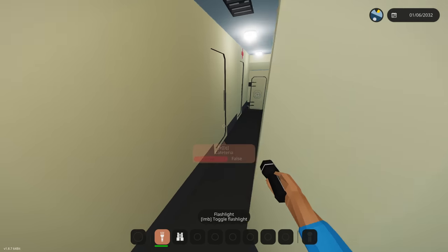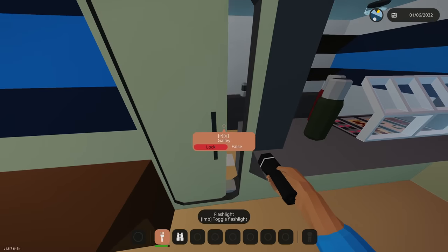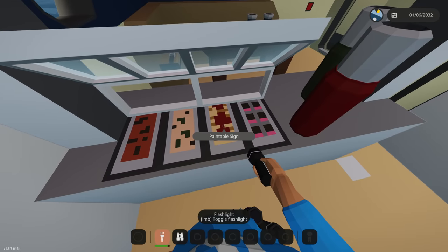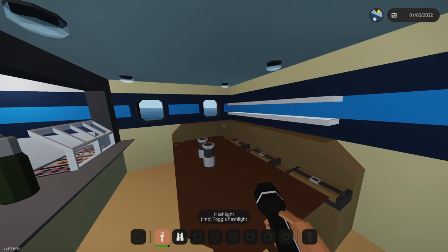Let's turn on our lights. We have the cafeteria right here — this is where we make our food. They always have that subway setup going on in these types of boats. We have potato salad, apple pie, and cookies over here.